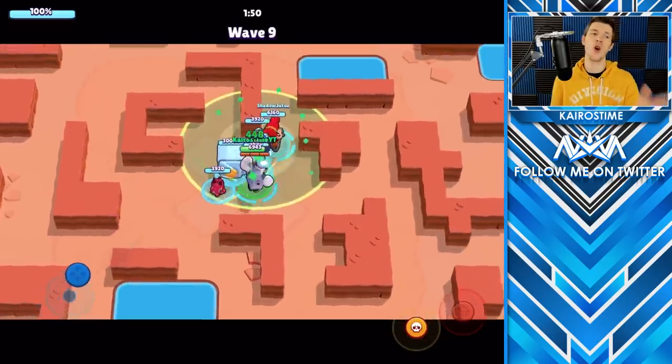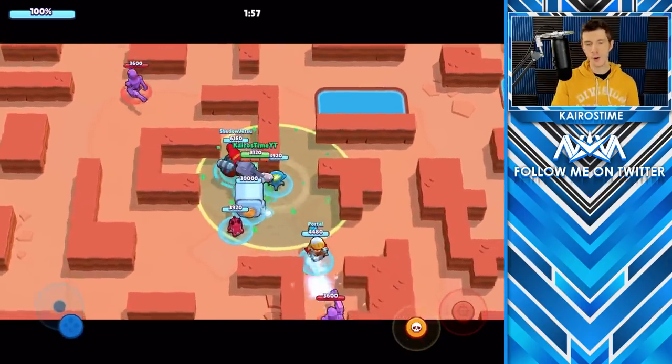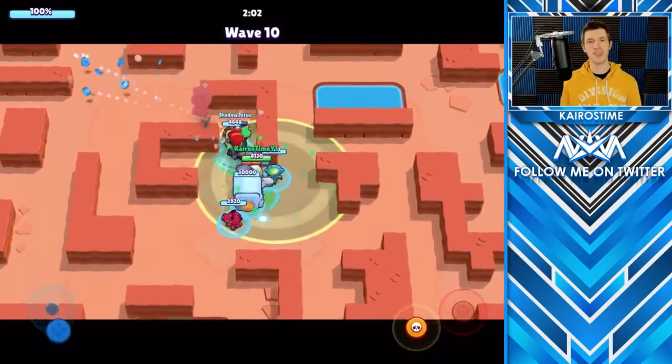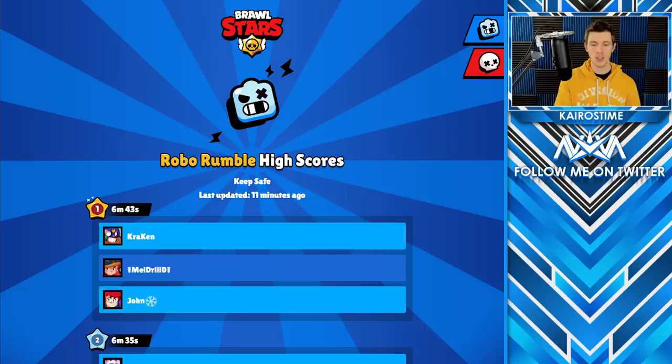Now for a quick crash course for newer players unfamiliar with RoboRumble: the goal is to keep the safe in the middle of the map alive for as long as possible. The longer the safe is alive, the more rewards you earn. You receive a maximum of 32 tokens for every one ticket you spend in RoboRumble, and that happens at 6 minutes and 15 seconds. You can go to leaderboard.brawlstars.com to see which brawlers have the top times for the most recent season.